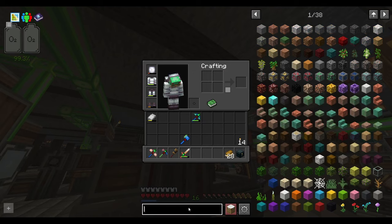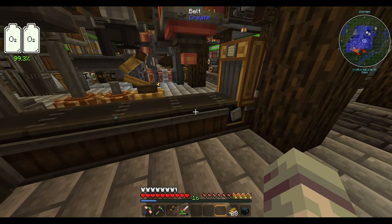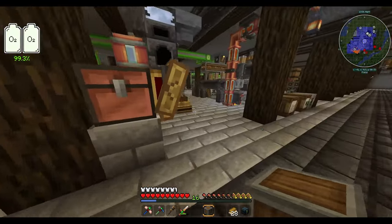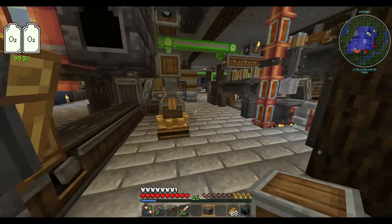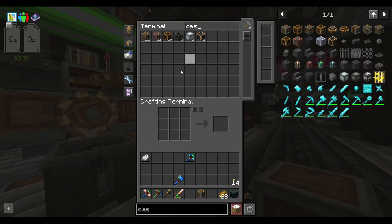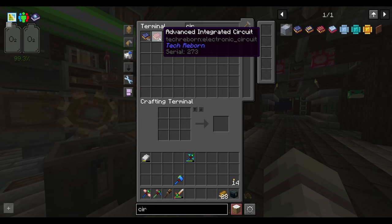I've done a little bit of sprucing up. I added in some andesite casings — if you just click one of these andesite casings it gives you nice little detail covers and it doesn't use the casing up, it just covers things and makes them look nicer. I also made a bunch of circuits, so we should have more than a stack of circuits and 16 advanced integrated circuits ready to play with.